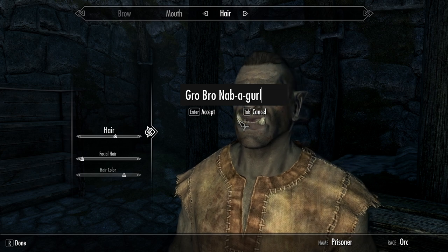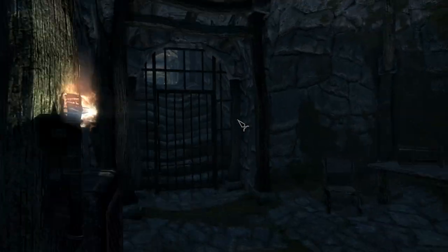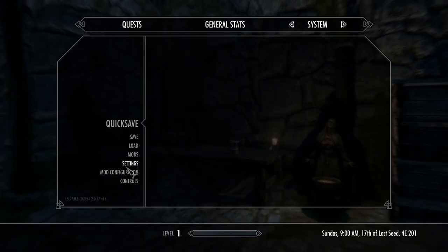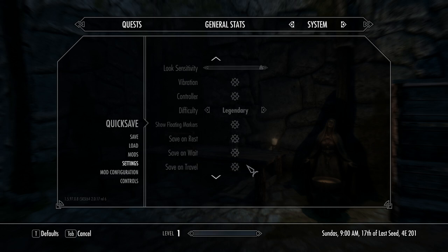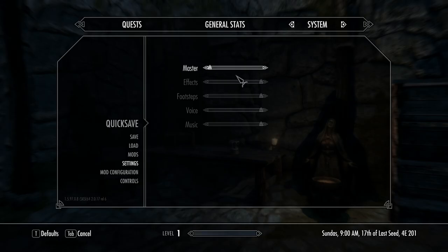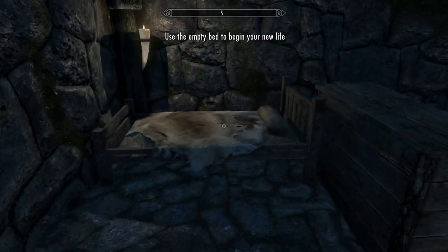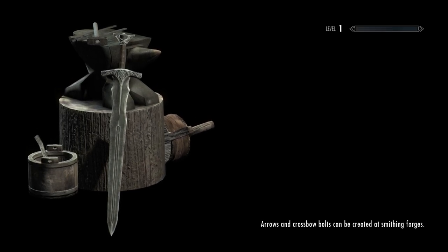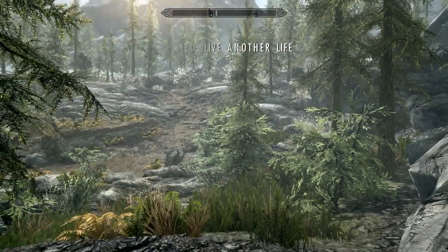We're just gonna use a default boy — 'Grobro Navigirl,' man. This is actually a genius name, straight up. This is the greatest name in mankind. We want to make sure it's on Legendary — max difficulty, all the usual settings. There's no point in me having audio on because you won't hear it anyway. Music makes everything better. I'm always going to do the 'camping in the woods' start because it's the best — it's basically Helgen without having to do Helgen.